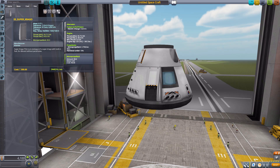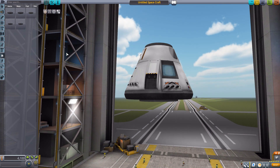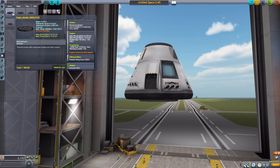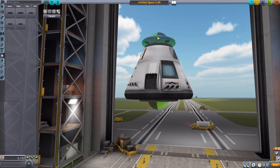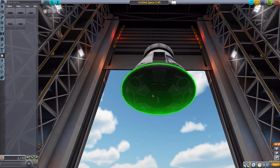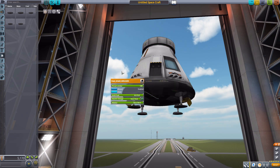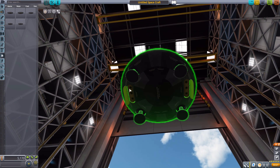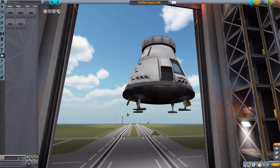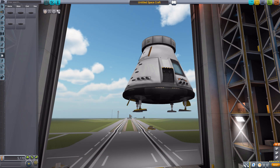Next we have the thermal category, where we have a selection of different heat shields. Basically two categories, each in several sizes. The first is the ARSLS series, coming in 1.25 meter and 2.5 meter varieties. These fun little heat shields have built-in landing feet, so you don't need additional exterior landing legs. They also have little retro rockets built in — a heat shield with a built-in retro rocket, which is a nice emergency safety feature.